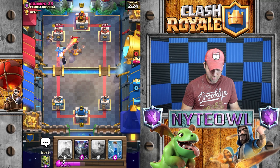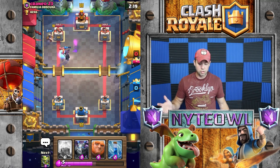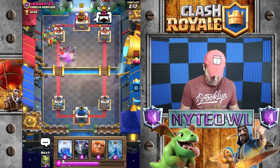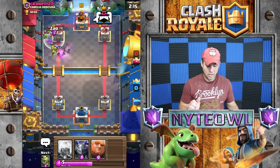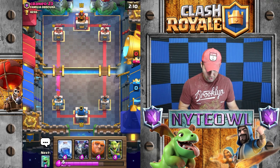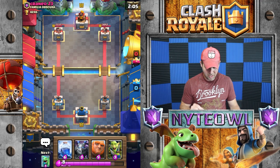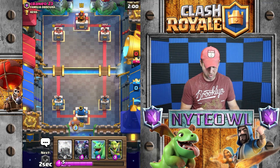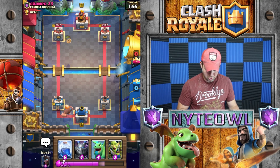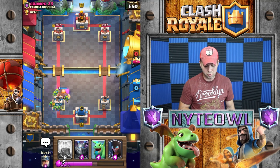That should be pretty good. The Miner is doing some damage, Night Witch is going to do damage against that Valkyrie. We should be able to zap that Goblin Gang — I missed half of it, but not too bad. He has an Inferno Tower which is really great against our Giant, but we also have Lightning so I'm not incredibly concerned. As long as we can get a good push with Giant and Night Witch and throw the Lightning in there — that was actually a good plant for the Goblin Barrel, I kind of misread that.